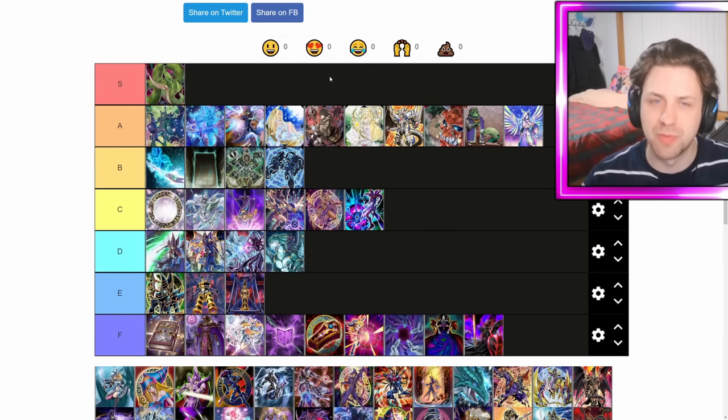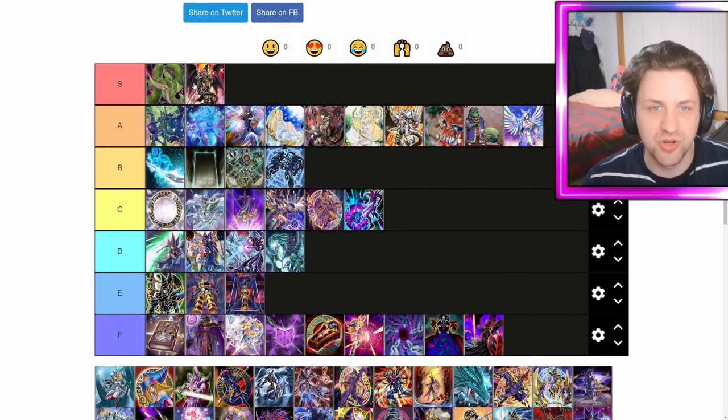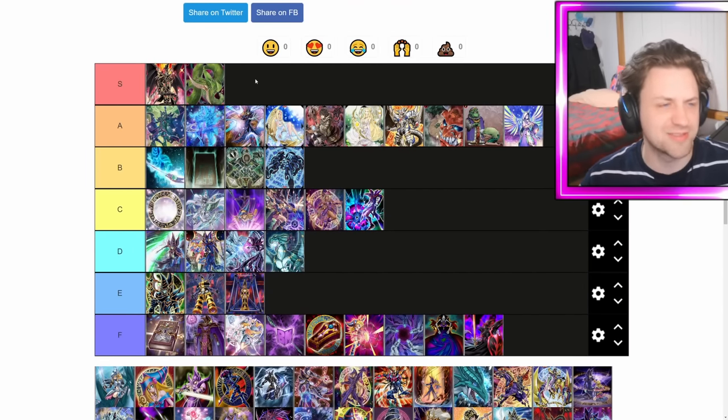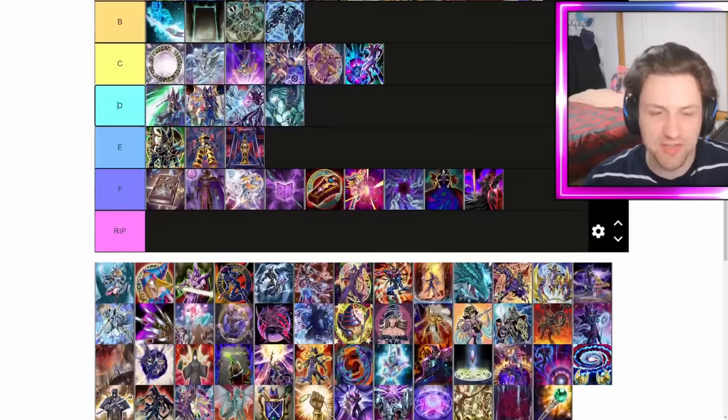It was obviously also better when we could go into Anaconda, which we can't anymore. Let's just get this out of the way and put Dragoon in A tier with Anaconda — that's something we all knew was happening. All the S tier with Anaconda: that is the true representation of amazing DM cards.